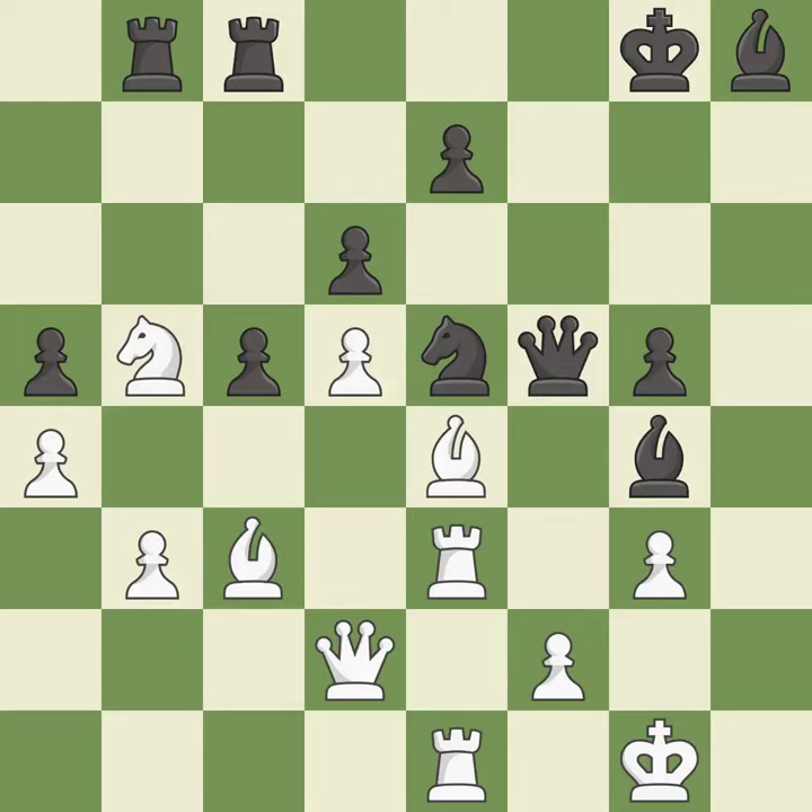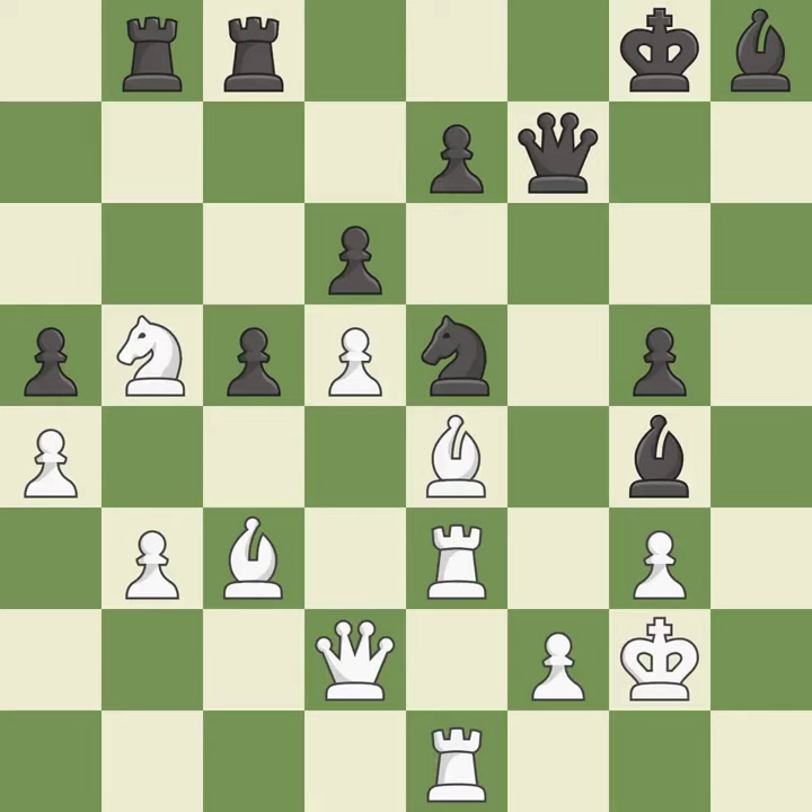This wins time by threatening a queen and forcing it to move away — it is good. This moves the queen to safety — it is best. This threatens to take an open file with a rook — it is a mistake.